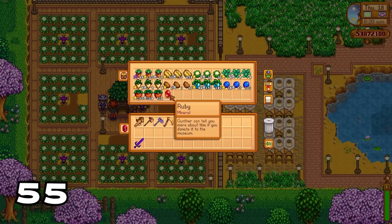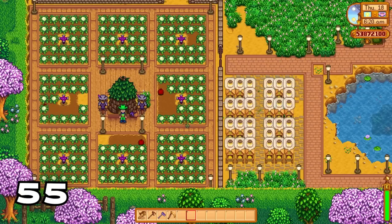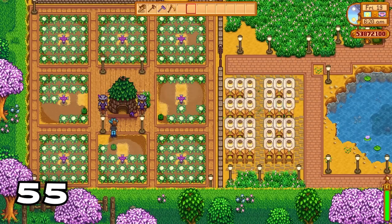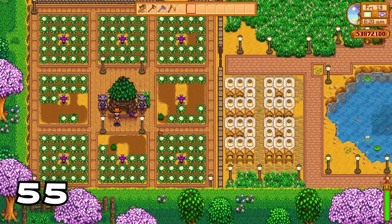Junimos change color based on the gem you have in their Junimo Hut. We have a ruby at the moment so the Junimos are red. If you put in an emerald the Junimos turn green, and if you put in a prismatic shard the Junimos will cycle through different colors — a great aesthetic for your farm.